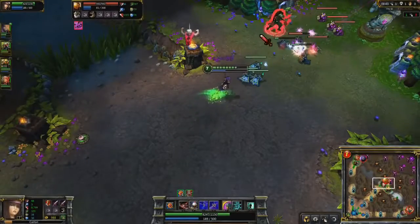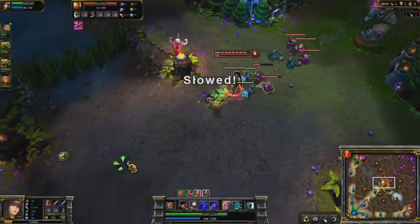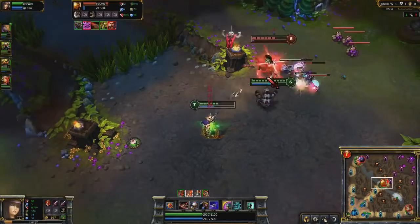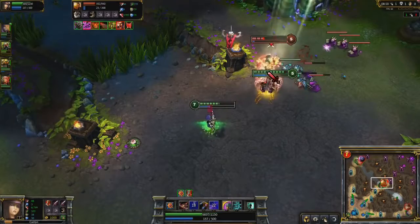Yordle Snap Trap also combines well with a teammate. Here I bait Xin Zhao out since Rammus is waiting off to the side. I wait from the taunt and then immediately drop down the trap, ensuring an easy kill.